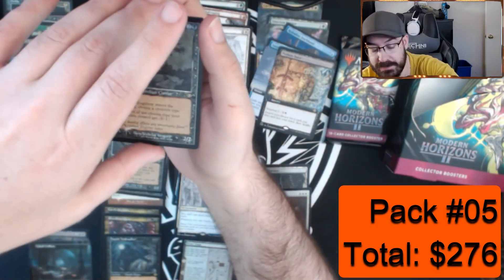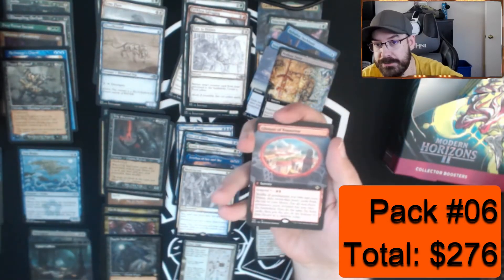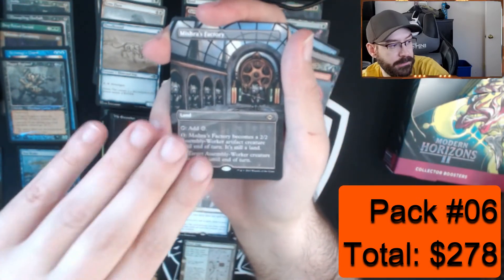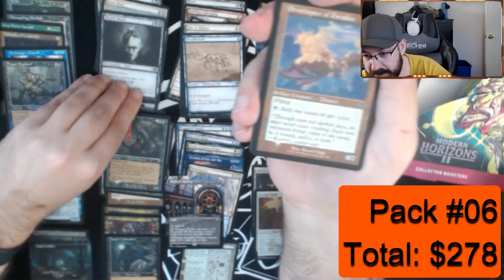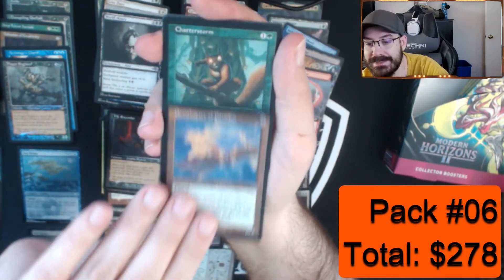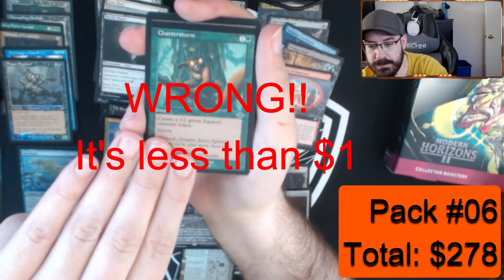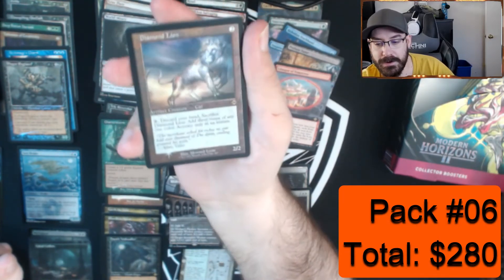Plague Engineer is about 17-18 dollars. I wish I had non-foil old border Modern Horizons 1 cards. Full art Glimpse of Tomorrow, Blow Down, another Mishra's Factory — not foil this time. Foil Ornithopter of Paradise, a foil Chatterstorm — I think this is like seven or eight dollars. Lion's Eye Diamond, foil retro border.